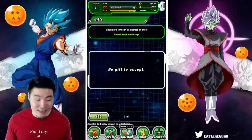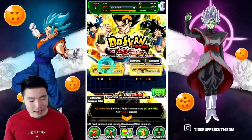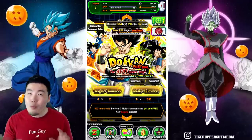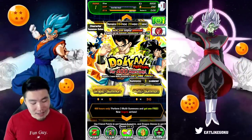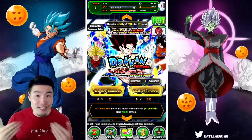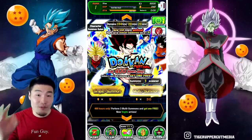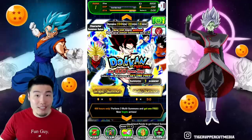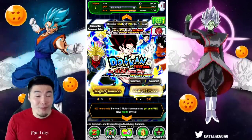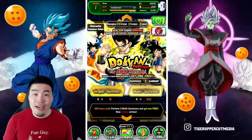With those free stones, you pop over to the Gogeta and Vegito banners, and these stones actually allow you to do up to almost 10 multis between the two banners, because the first three multis for both banners are extra discounted — so it's 30, 35, 45 — 110 stones for the first three multis, plus a free multi, and then another nine tickets. So, almost 10 multis between the two banners.